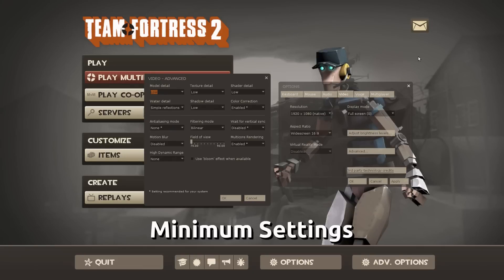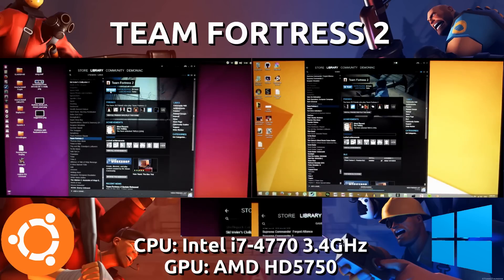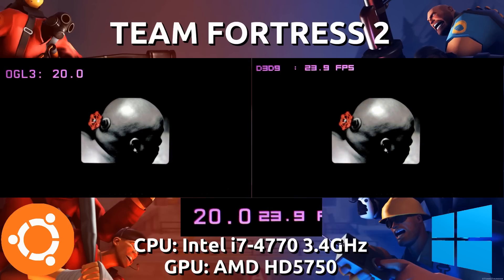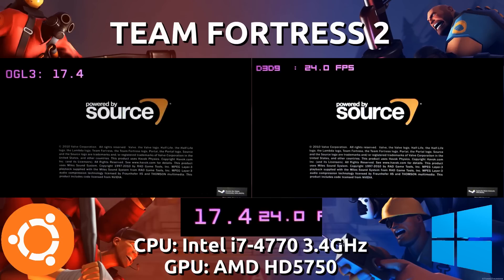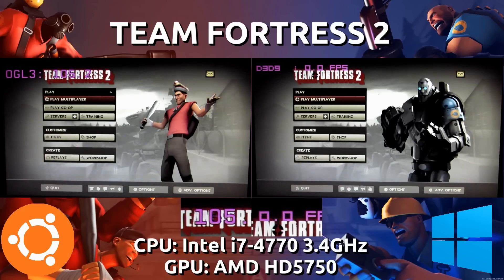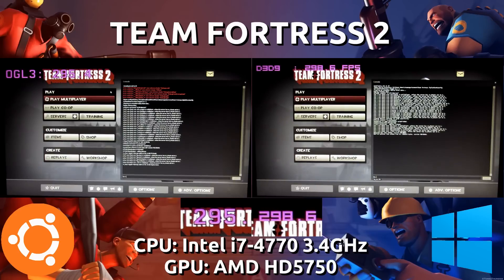Starting off we are going with the absolute minimum settings. Everything is set to absolutely low or off at 1920x1080p, and the whole video will be at 1920x1080p. Ubuntu 15.04 is on the left and Windows 8.1 is on the right. I am using GLX OSD for the framerate counter on Ubuntu and MSI Afterburner for the framerate counter on Windows. I will be setting FPS max to 1000 so that we go above the 300 frames cap. Both are reaching above 300 frames there, so now we're going to jump right into it.